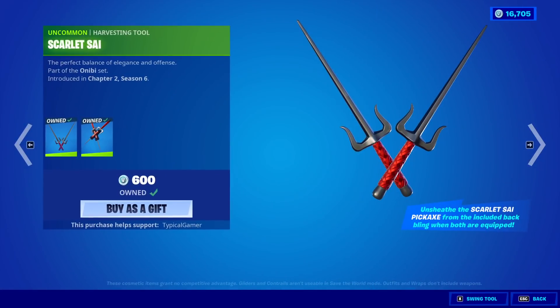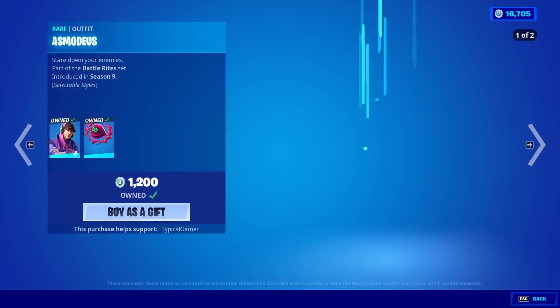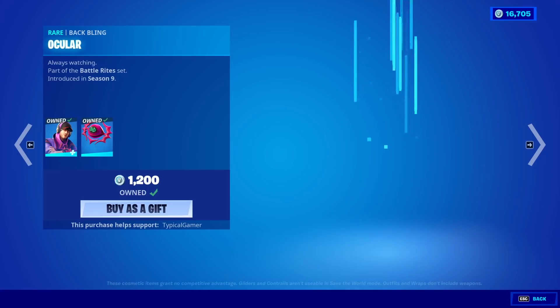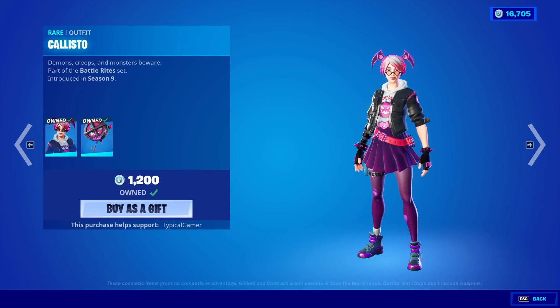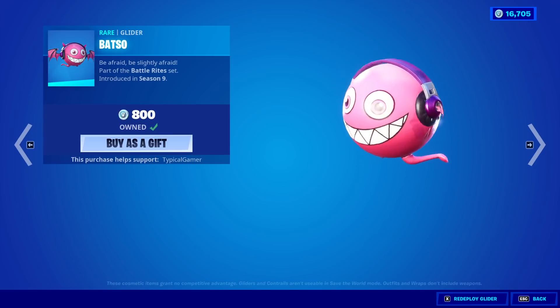Manic is back with her Scarlet Sai pickaxe and the back bling with the same name. Asmodeus is back with the back bling Ocular. The Callisto skin is back with the back bling Hexed. The Foul Play and the Batso Glider are also here.